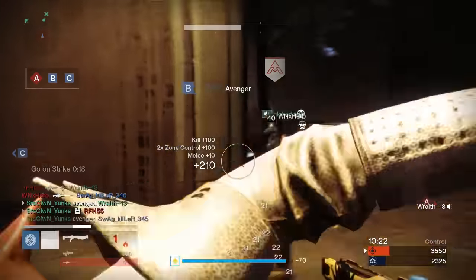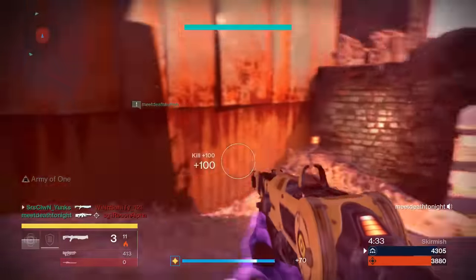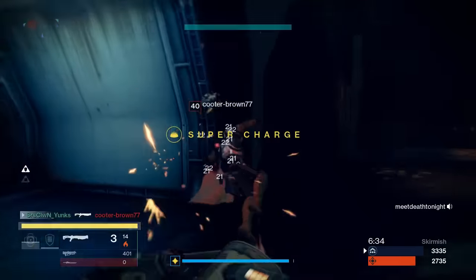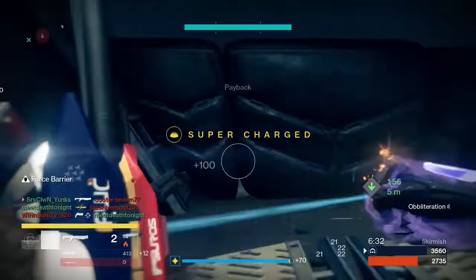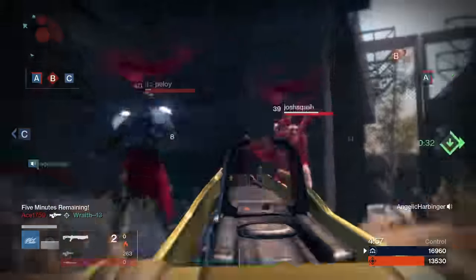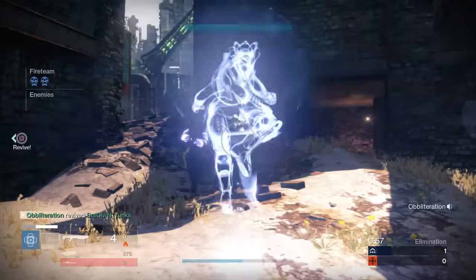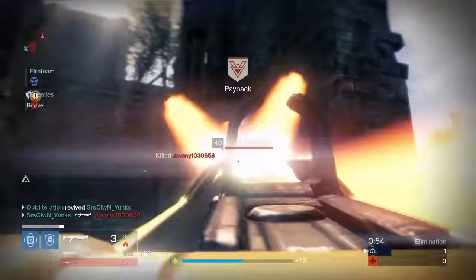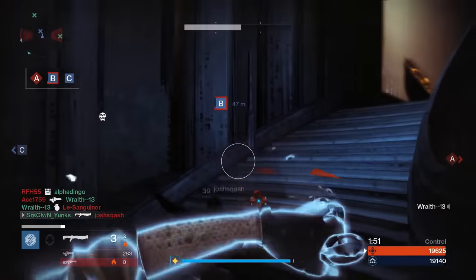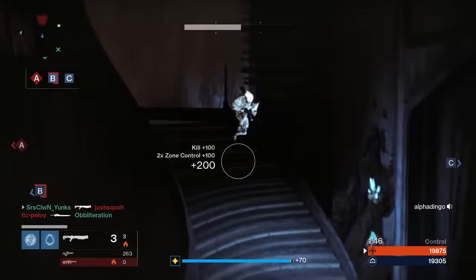I was a hunter for some of these clips and blink shotgun is just dirty — it's so dirty. But the majority of these clips I was on my titan, using defender subclass with no backup plans for force barrier, and it actually works very well. If you guys are titans and you like shotguns, defender class isn't a bad idea with no backup plans. The way it works is when you get a shotgun kill and your melee is fully recharged, you will get that overshield — force barrier. It works very nice with shotguns.